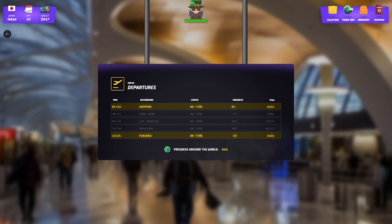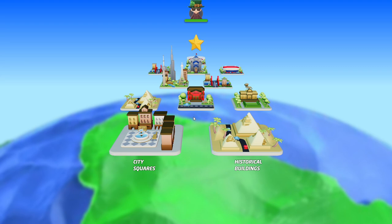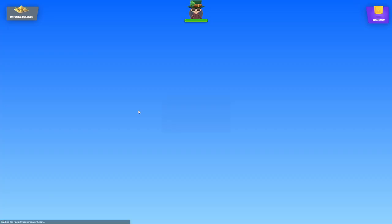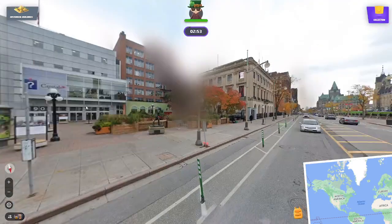Hello folks and welcome back to the channel. If you're new, please do consider subscribing. This is part three of the video series of GeoGuessr's new mode, which is a single player trying to travel around the world — about 41% around the world in 10 days, not great. I thought I would have gone further by now. I'll go historical buildings. If you're unfamiliar with the format, I'll try to explain it while I'm going, but you'll pick it up pretty intuitively anyway.